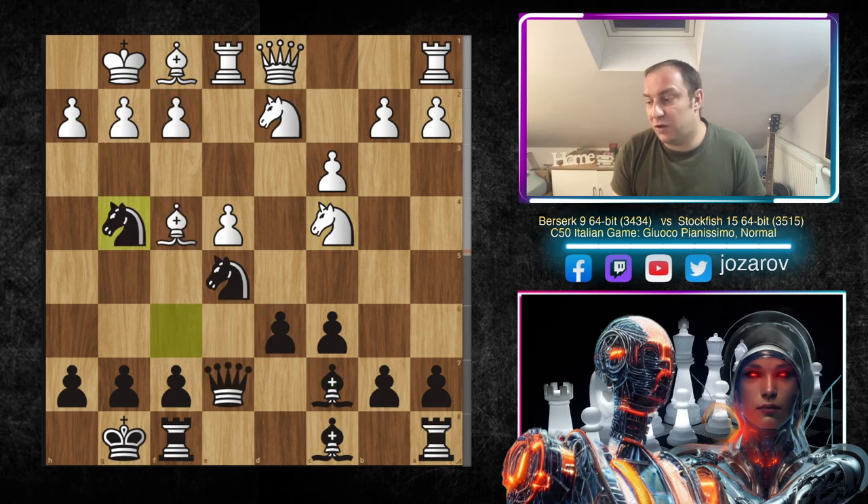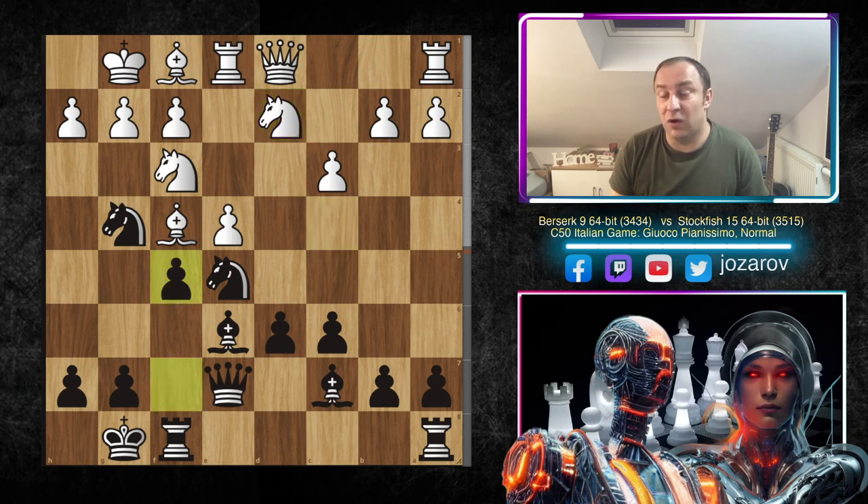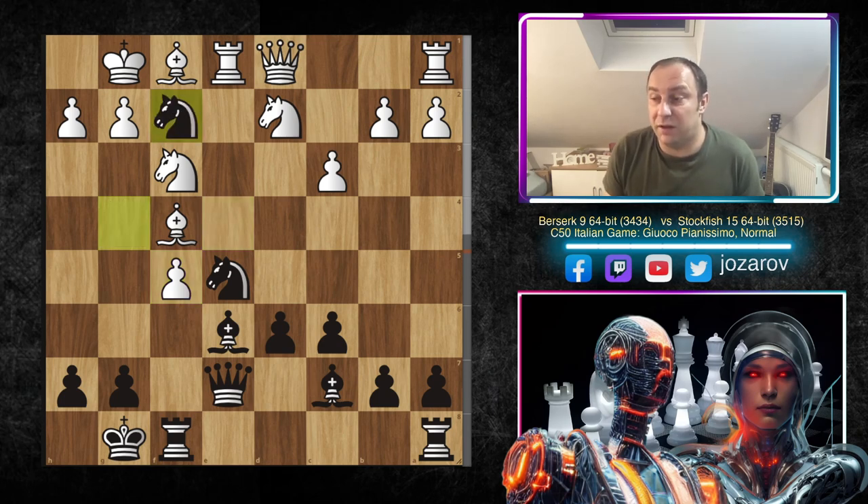So after Knight to g4 we have Knight to f3, and now Bishop to e6, simply continuing the pressure. We have Knight to d2, and now f5 by Stockfish 15 — continuing the pressure and opening up the f-file. After exf5, now comes the stunner of the game: Stockfish 15 played the immortal Knight takes f2! Really wild stuff.